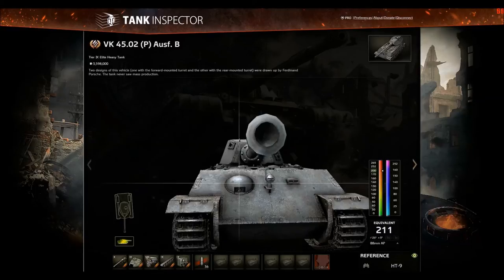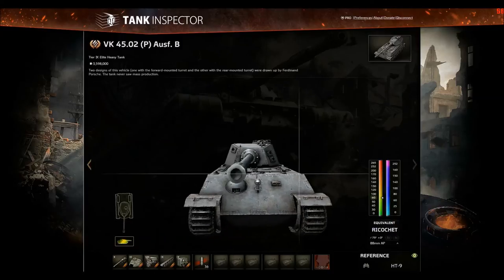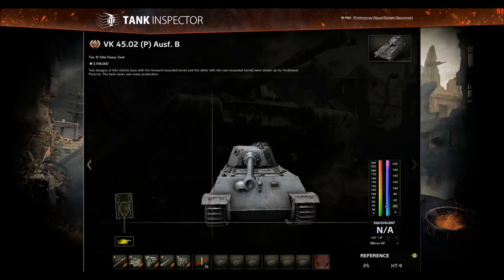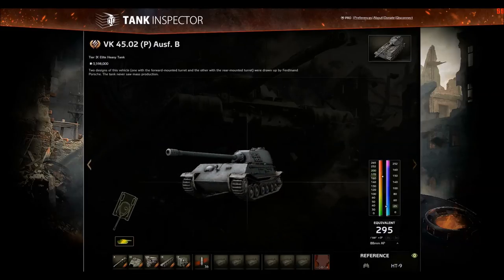This spot could also be viable, but this thing is really well rounded — if you miss the exact spot, armor goes up to 290 and you'll ricochet straight away. The only viable frontal pen spot requires 200 pen. If you're in the IS-6, the only frontal weak spot you can pen with gold rounds is right there. If you get lucky you can hit this spot, but it's only 170mm and you're not guaranteed to pen it. If I were the VKB driver, I'd be moving back and forth to shake your aim off.